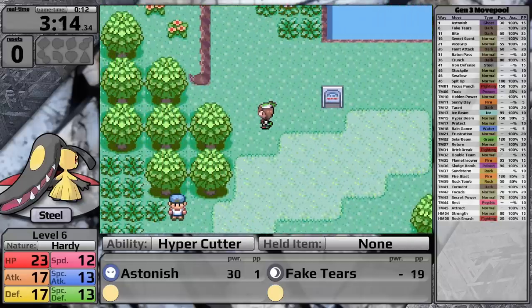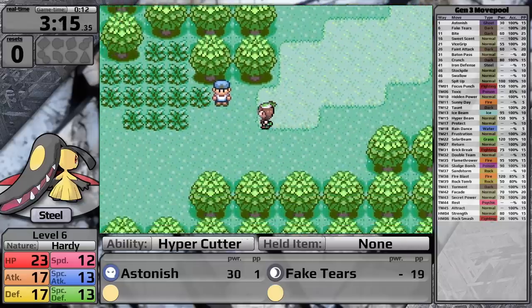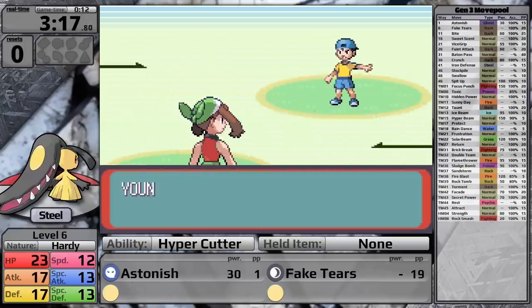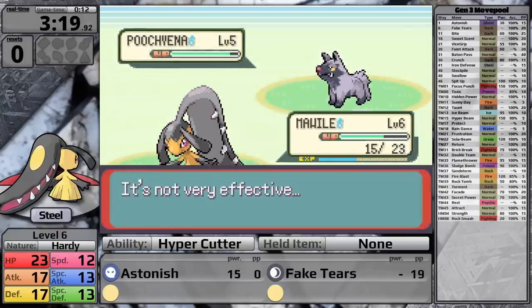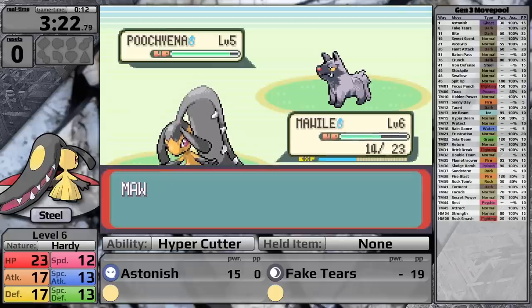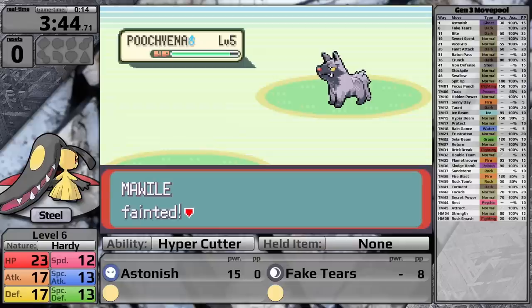I'm off onto my adventure on Route 102. There's this guy with a Poochyena here — he's been really annoying in recent psychic type playthroughs. I forgot to heal, so I only have one PP of Astonish, and I'm going to have to spam Fake Tears to win here. At least Mawile's a Steel type so it should resist Poochyena's attacks. However, it sets up with Howl, and that's my first reset right away.